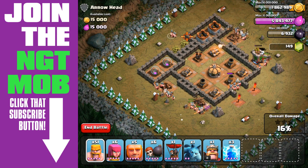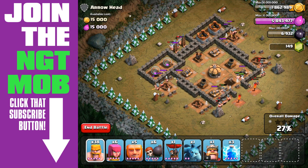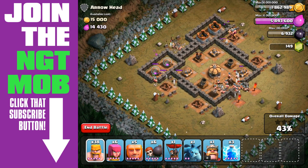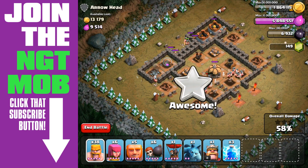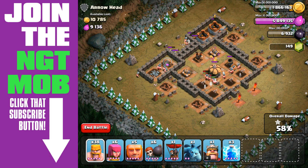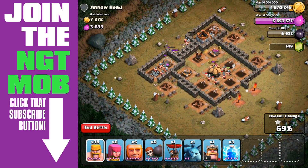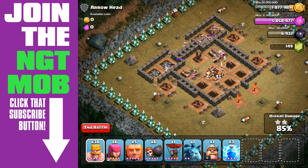We figure probably about 10 to 12 or so per archer tower, then we're going to bring in a bunch on the teslas. Actually, we went with a few more than 10 to 12 — probably closer to 15 to 20. We ended up using about 102 barbarians here. You could use different methods; for a balloon you'd have to take out the hidden teslas, the air defense, and the archer towers. So I just recommend brute force.